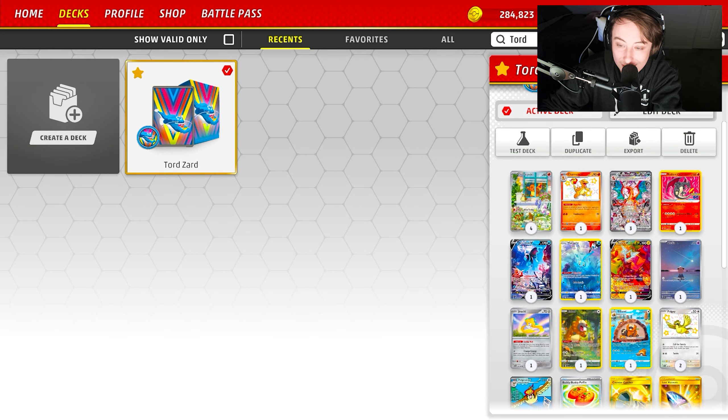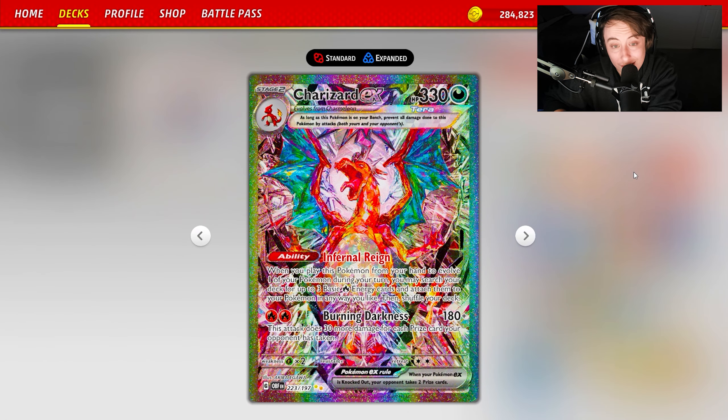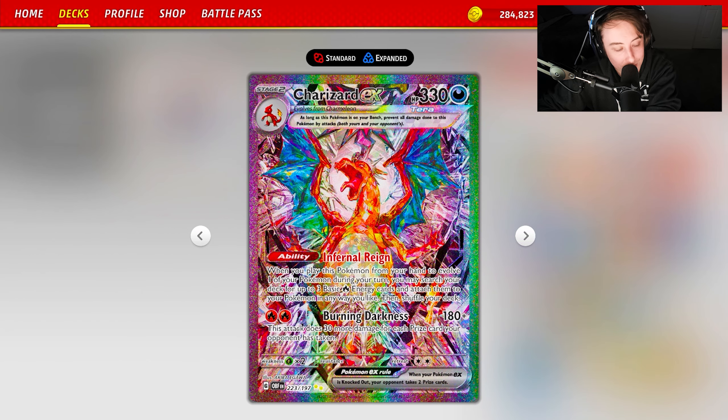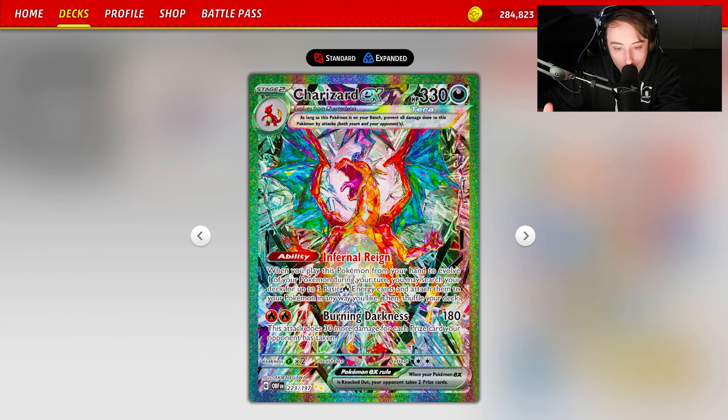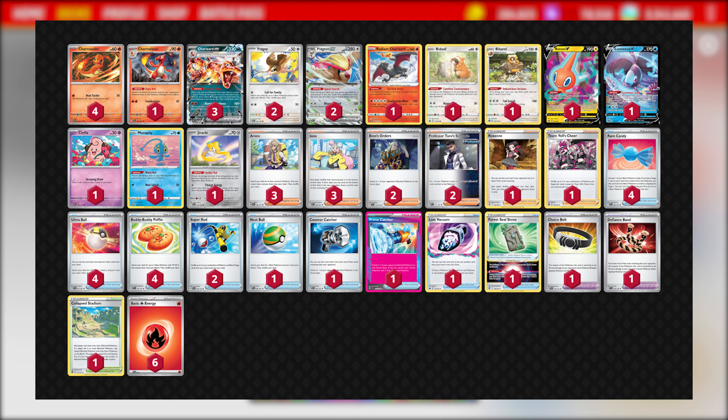We have access to Roxanne to punish opponents for taking prizes — you build a bigger hand while putting your opponent down to two cards. Iono works similarly and also helps if you have a clunky hand. Overall this deck is a ton of fun to play, and I can see why Tord had major success with it. The full deck list will be on screen and in the description so you can import it into Pokemon TCG Live.